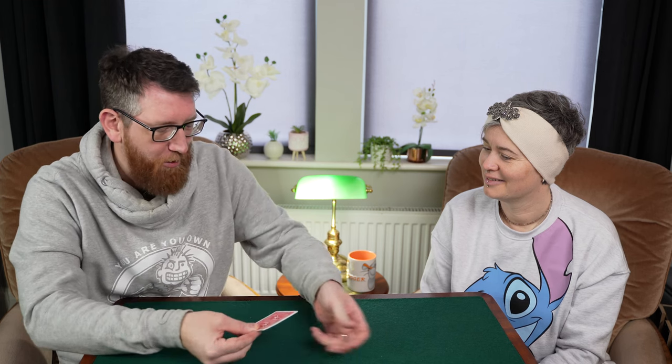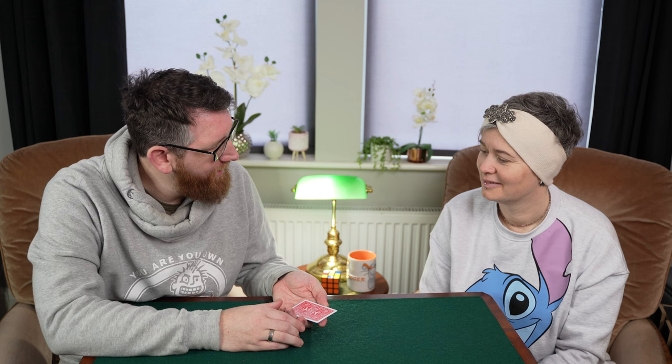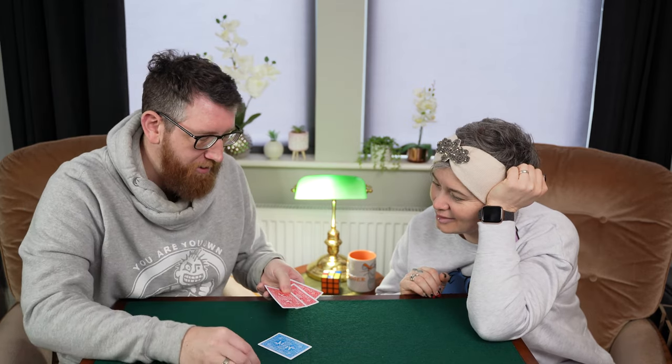King of Diamonds, yeah. So we've got here now in this packet four playing cards — they're all face down apart from one card. Now wouldn't it be fantastic if the card that you chose was the one that was face up? So if I spread these cards — the King of Diamonds. Now I know what you're thinking, that could be set up, but all these are red — that one there is the only blue card.